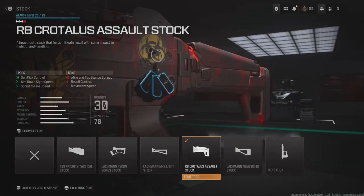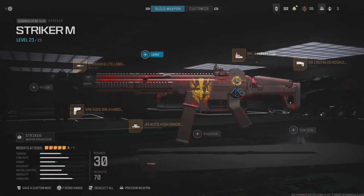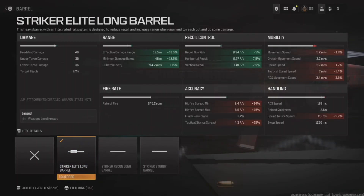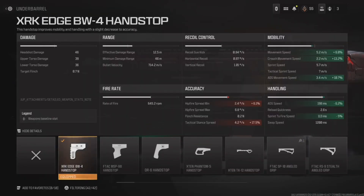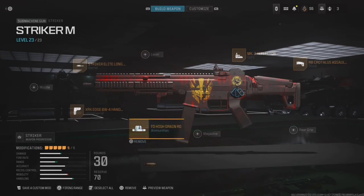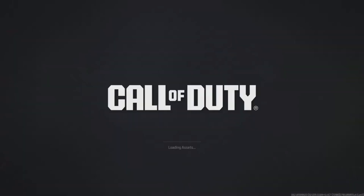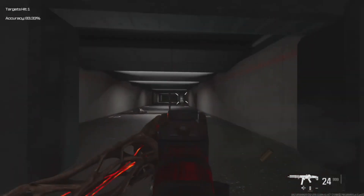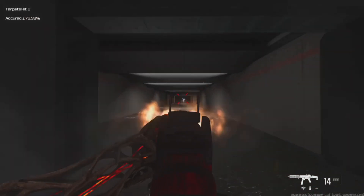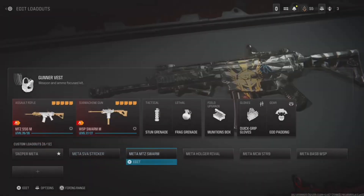Next up is the Striker — this is a really fun one to use. I'm going to drop the stock on it for a bit of recoil control. Run whatever optic you want, or opt out of the optic and put a rear grip instead. The hand stop is on there too — I'm not a huge fan of it generally but on this weapon it just feels comfortable. The ADS is super snappy, movement speed is great, and the high grain rounds make it feel a lot more consistent.